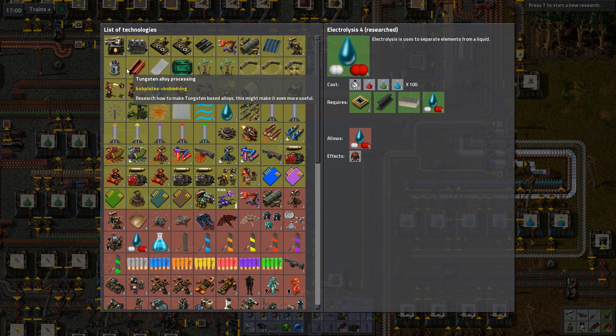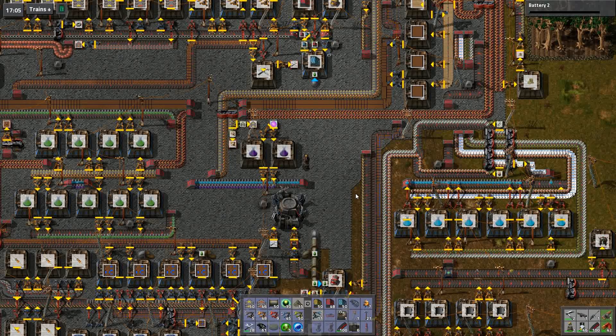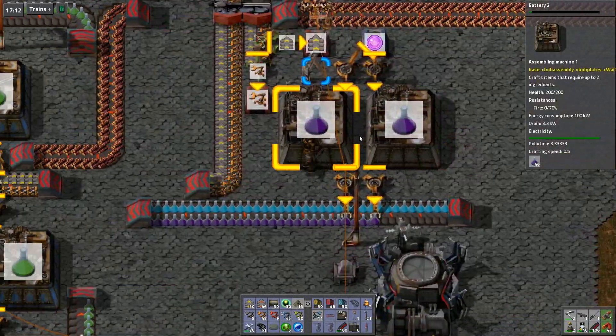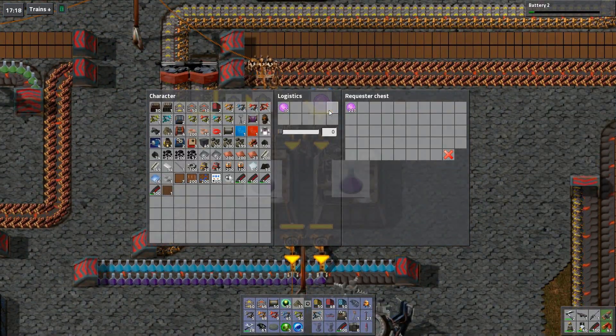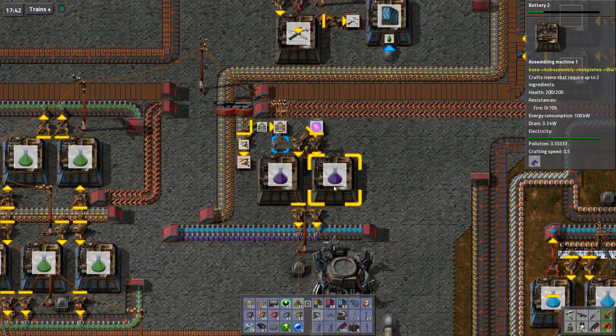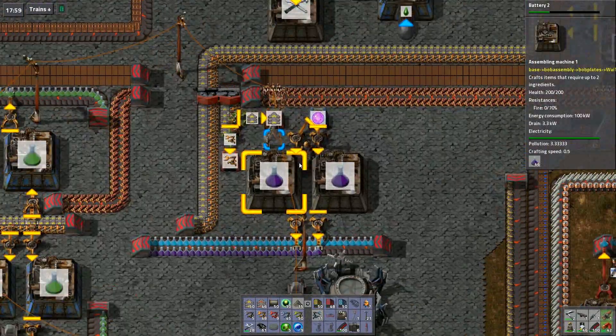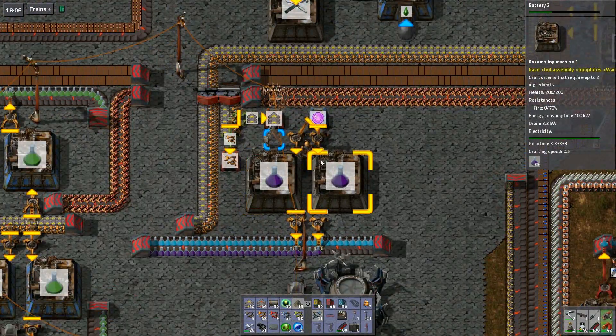I made it back to the base and now I gotta choose the next tech after electrolysis. Battery 2 is needed for the level 4 science packs so let's do that - lithium cobalt and lithium ion battery. I've also already set up two machines for the alien science packs. There's a requester chest here with 227 alien artifacts left over, and they're already filling up the belt all the way over there, so we're gonna get a lot of alien tech out of this stuff.